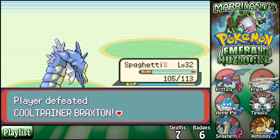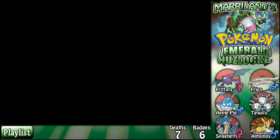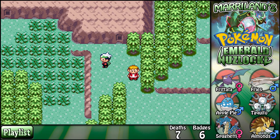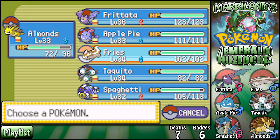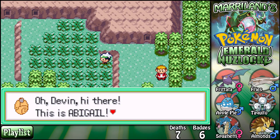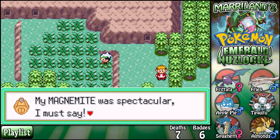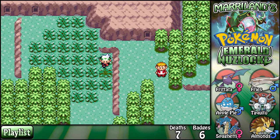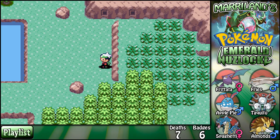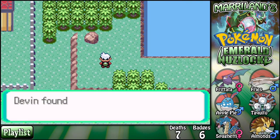I might have run into a duplicate — something I already had. Ryhorn, hey that's great! I really wanted a Natu or like a Pikachu or something. I think Pikachu would be awesome in a Nuzlocke challenge — not because it's good, but just because it's like, what do you even? My Magnemite was spectacular. I could have gotten that item — shoot. This place really stinks, it's so boring.